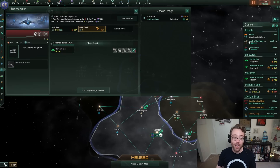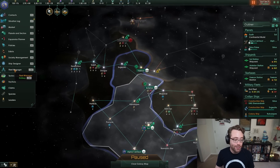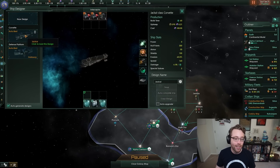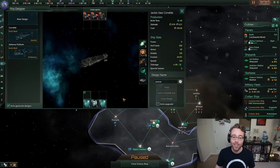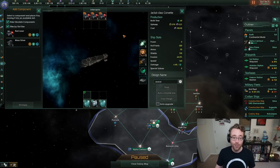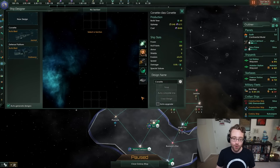We only have a single corvette design because we haven't customized any of our ships. Let's go into the ship designer and look at the existing corvette design. Because corvettes are so small, they have a single section which determines what the ship does and its capabilities. I'm going to create a new design - a new corvette. We've got the option for a missile boat, an interceptor, or a picket ship.